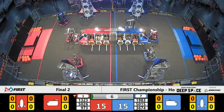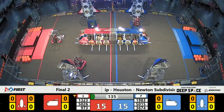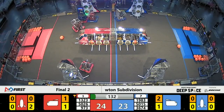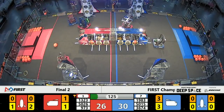Red Alliance moving out, one, two hatch panels scored — dropping one hatch panel is your Red Alliance. Blue Alliance scoring one, two hatch panels, three now, thanks to 3674. Blue Alliance with the lead coming out of Sandstorm.